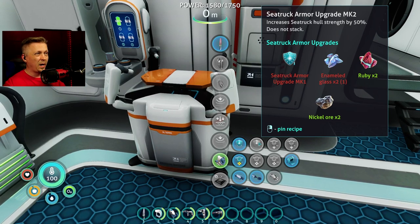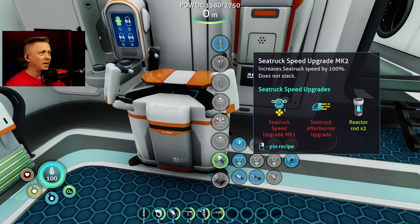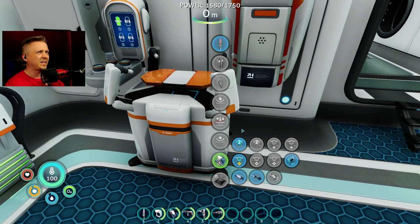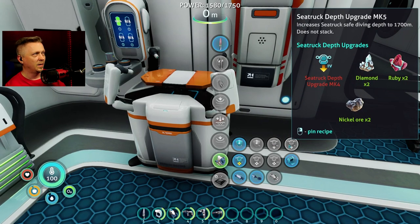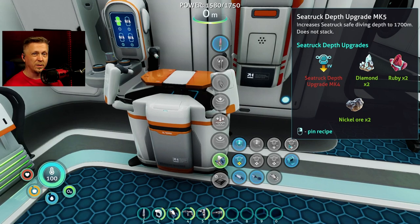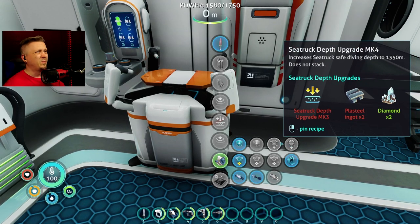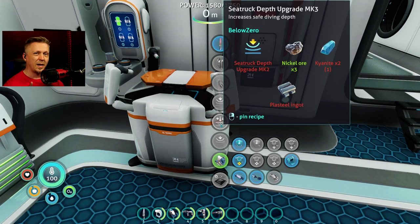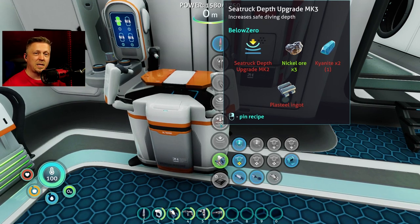I'm good on the nickel ore. We also need to do the depth three upgrade because I can do a depth four and a depth five — I really don't think I need those, because where am I going that's 1.7 kilometers down? But we'll do it anyway. For the mark three I am short by one kyanite, so let's see if with the Extravagant Gifts mod my sea monkey friends will start bringing me some kyanite.